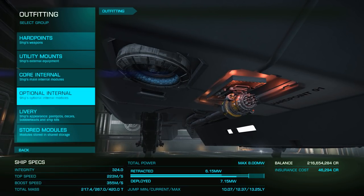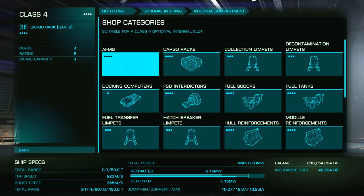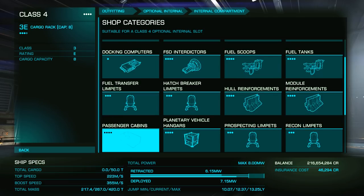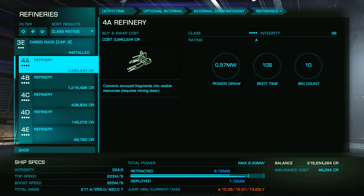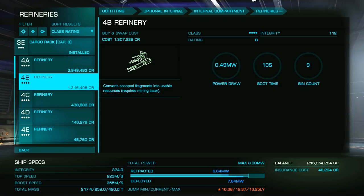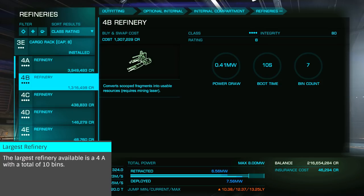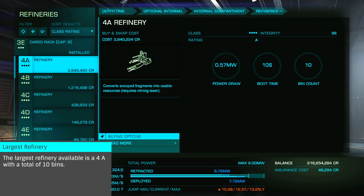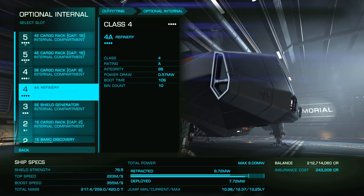Now we'll need the second key component: a refinery. Refineries process the raw fragments you'll be collecting into minerals and are critical. The larger the refinery, the higher the bin count. Bins are where each individual element you collect is separated as they are processed. If you have 10 bins, you can have 10 different elements processing at one time. If you pick up an 11th, it can't be refined until one of the 10 bins is emptied.